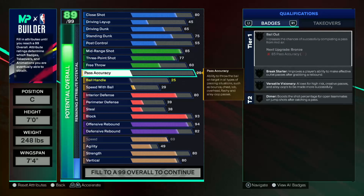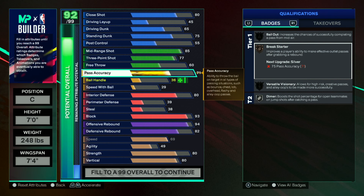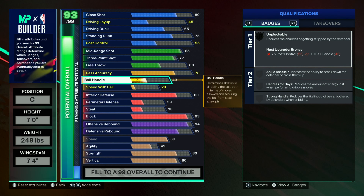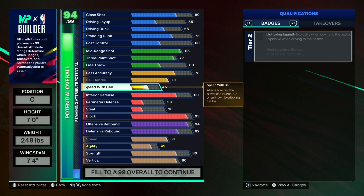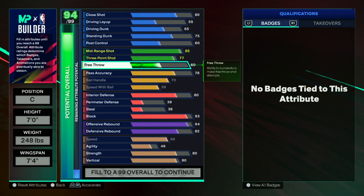Then I went pass accuracy. I fully believe pass accuracy is important, especially because you're going to want Break Starter. So I put it at a 75. I am a passer, so I wanted Versatile Visionary on at least bronze, so I put that at 78. I also wanted to be able to dribble. I maxed out my ball handle — that's going to give me all the pro sigs. Pro behind the back is really good for bigs because it's really quick. And then I also maxed out my speed with ball.